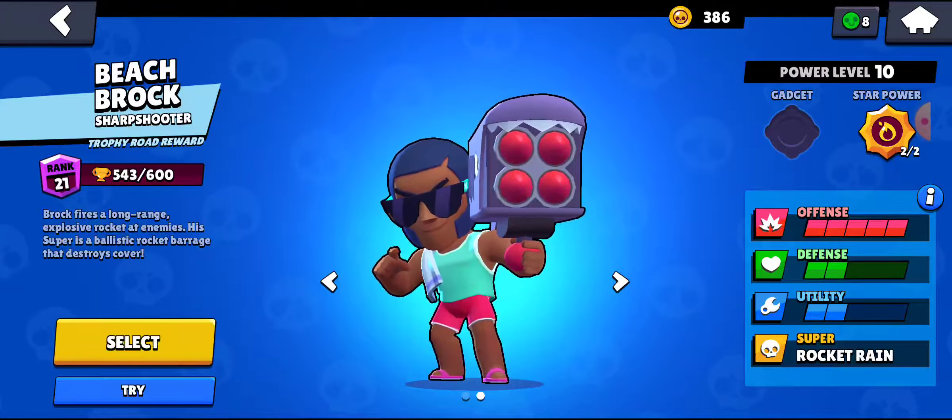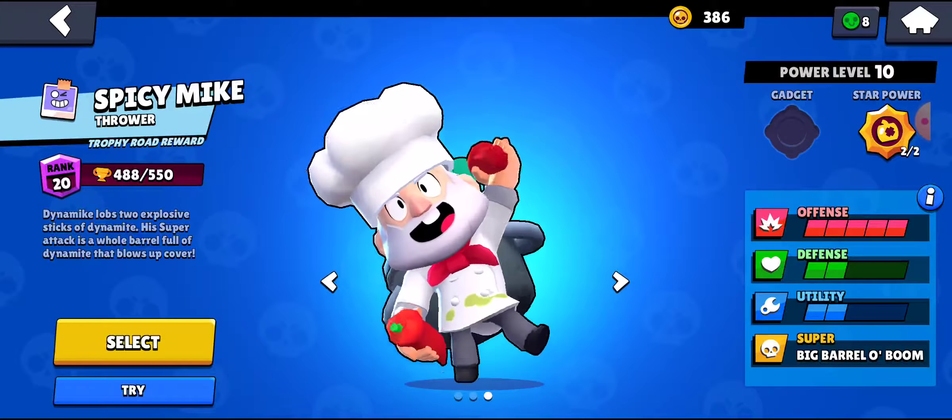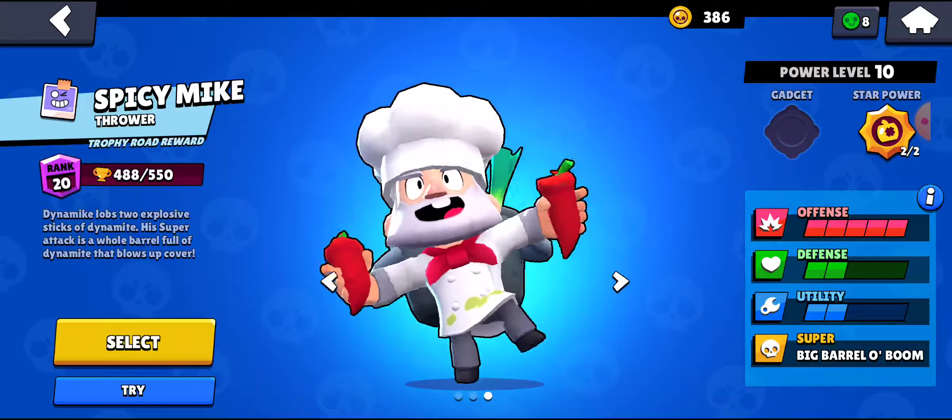Bull is the next brawler and you unlock him by reaching 250 trophies. His best mode is heist by far. He can also be really good in Brawl Ball.